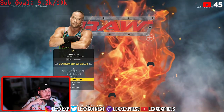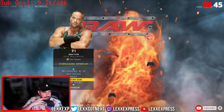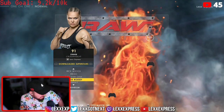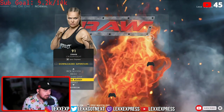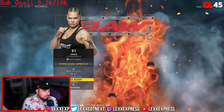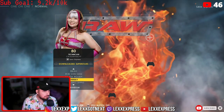We got Rob Van Dam — 91 overall for RVD. Do you guys agree with his rating? I think his rating is pretty good. And then we got Ronda Rousey — 91 overall, one of the highest female superstars in the game. Rowdy Ronda Rousey.